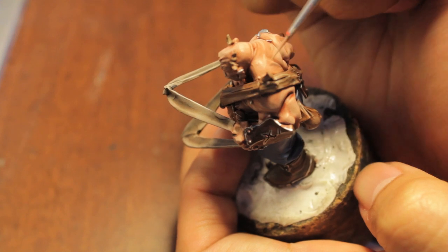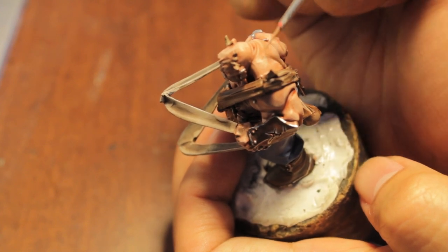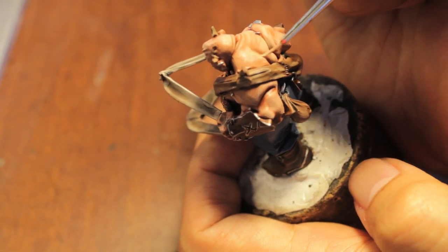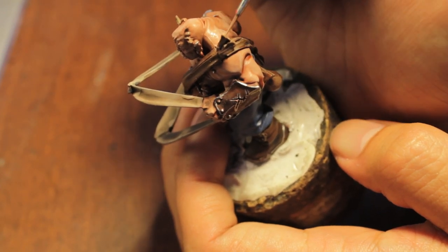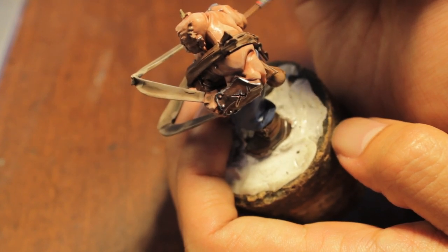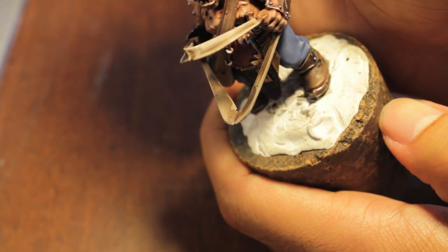Another great thing about the washes is that it evens out and smooths out transitions between your highlight and your previous color — it kind of masks the edges. So if you feel like the highlight color works well in one area but at the ends you put too much where you shouldn't have, just go back over it with some wash and that will fix you right up.